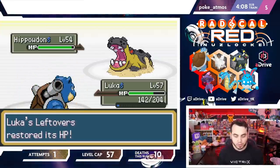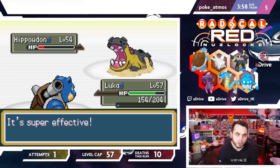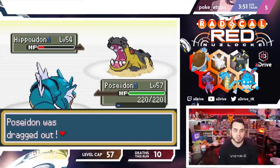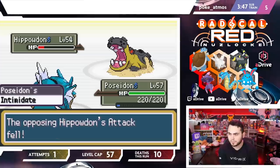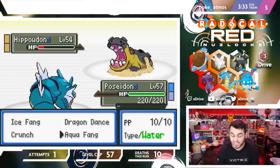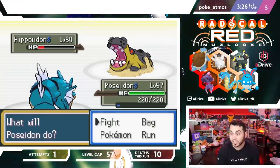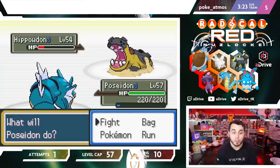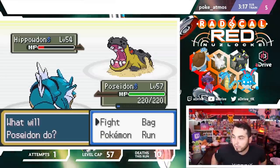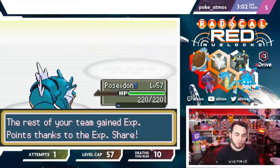This is Rain-Boosted Scald so it's going to do a lot. I don't get the KO. He goes for Roar — Roars me out. Not Umbreon? Gyarados. I think I click Aqua Fang. I could try Dragon Dance, but then he could have Stealth Rocks up. If I Dragon Dance and he doesn't Roar me, I could potentially sweep. But I generally shy away from going for the big play — especially with Focus Sash Excadrill — so I'm going to take my KO. I win the Weather War at this point.